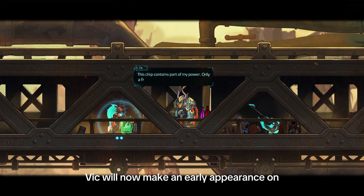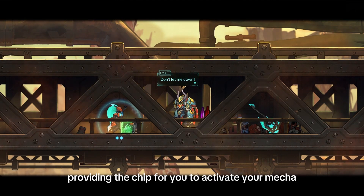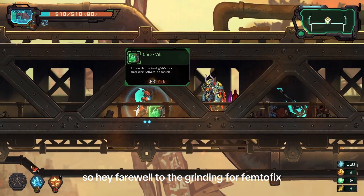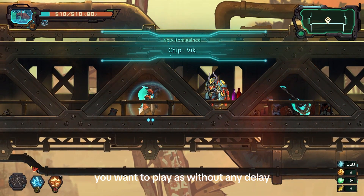Also, guess what? Vic will now make an early appearance on the bridge in the tutorial level, providing the chip for you to activate your mecha. So farewell to the grinding to unlock the mecha you want to play as without any delay.